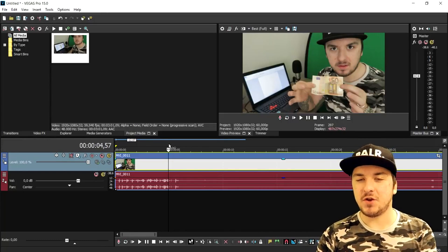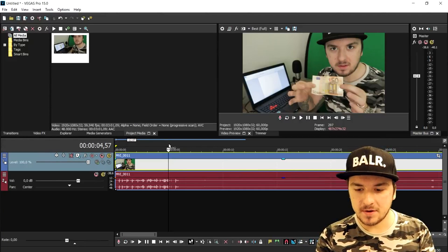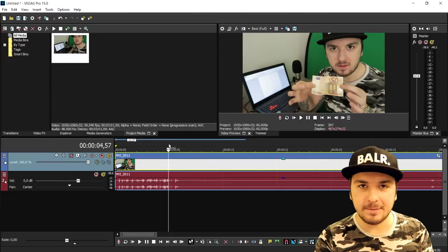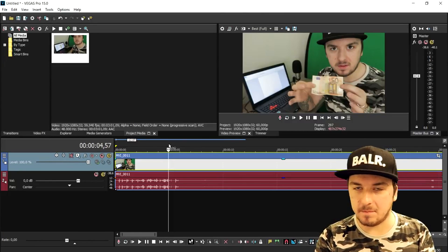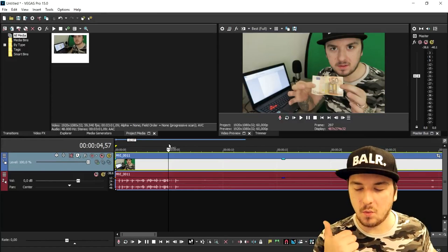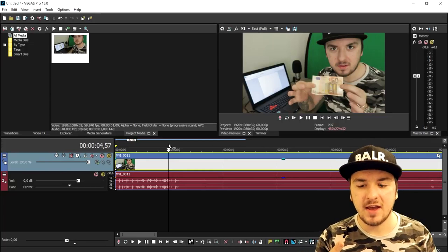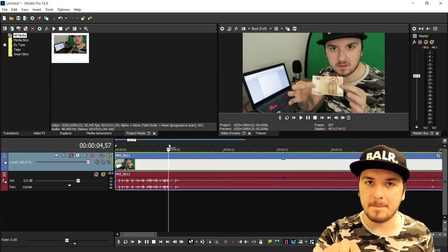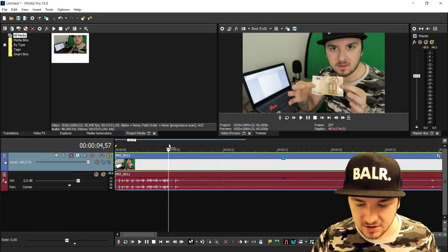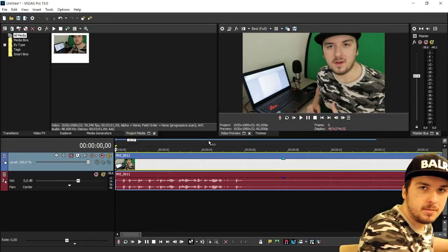I'm gonna show you guys exactly how to do that. The first thing you need is obviously a computer screen and you need three Word documents: one has to be empty, one has to include two bills of whatever currency — it has to be the same currency you have in your hand. And then one final document with only one bill at the bottom. That way you can basically copy and paste them and take them off the screen.